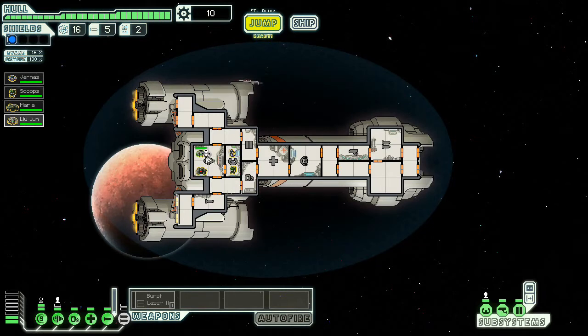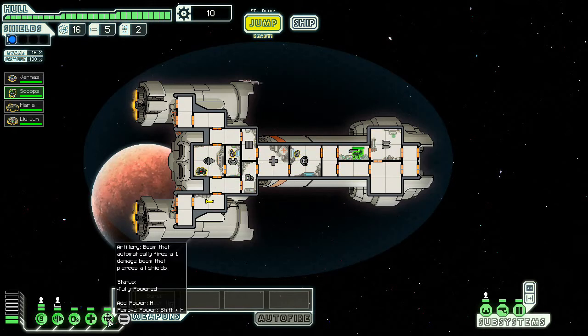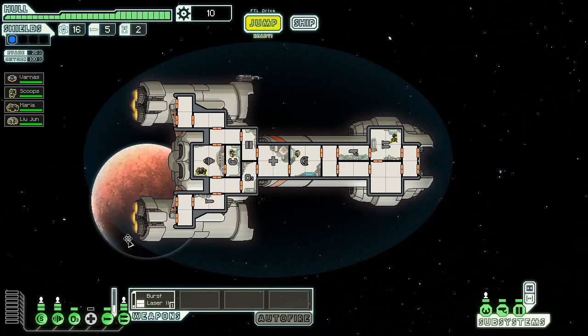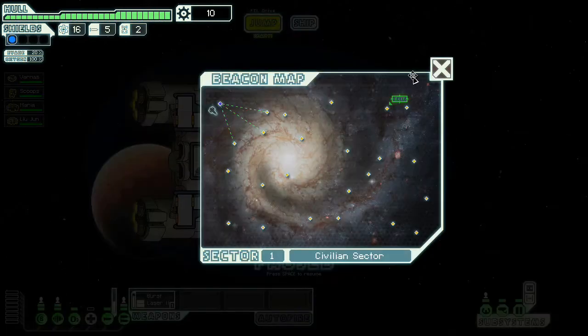Where do I want to put people? Let's put the NG in here with shields, let's put the Mantis up here with weapons. Our super laser seems to be firing — looks like it automatically fires, which is cool. Gonna put some points into my burst laser as you might expect, and also gonna put points into our engines, that way we are good to go automatically. And then we're gonna make our jump.